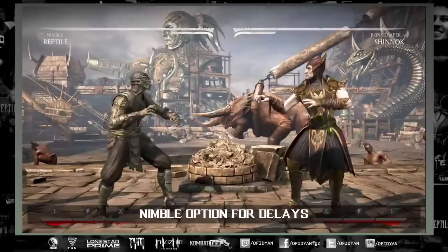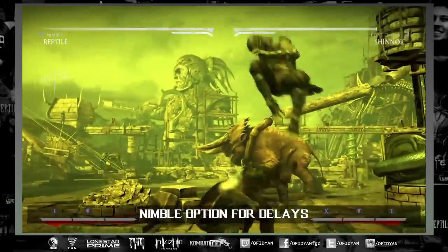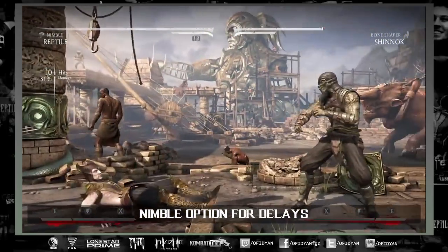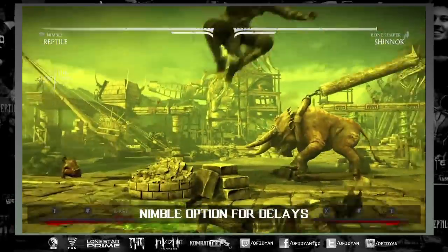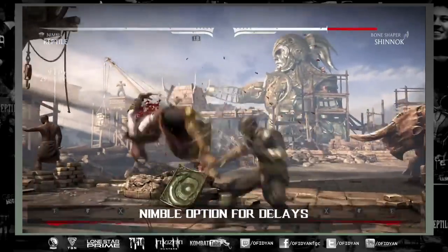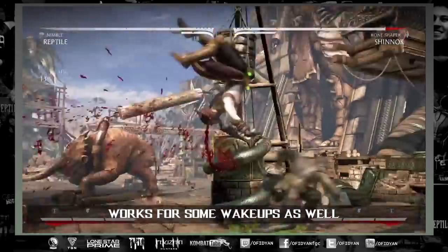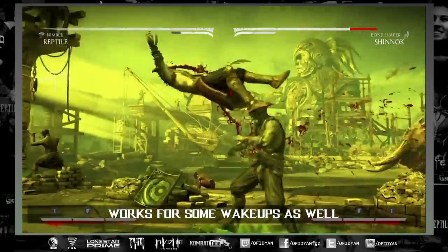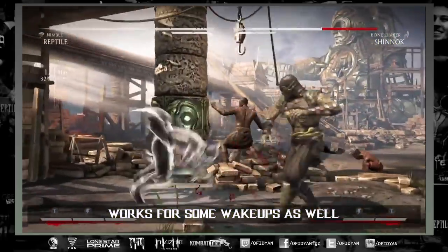If they're always doing delay wake-up, a great option is dashing over to the other side, ducking for just a second, then jumping over and going for your jump-in with the mix-up — whether it's back-2, back-3-4, make something happen out of that. Even if they try to wake up you may get them to mess it up, and then you can run up and punish in whatever way you prefer.